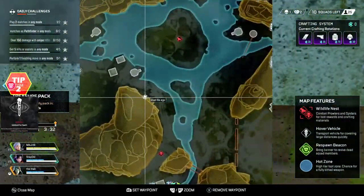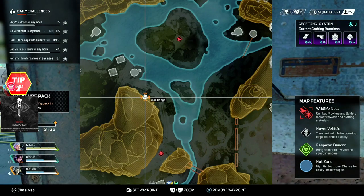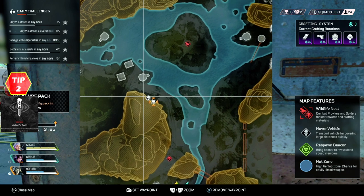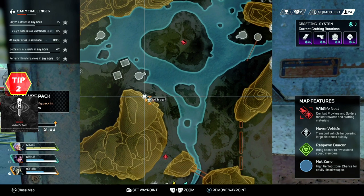Tip 2: You can also ping the death boxes on your map for your teammates, and this will let them know that there are death boxes in a given area. Simply open your map and ping over the skull icon that you see. Of course, if you're in a party with your friends, you can also tell them.